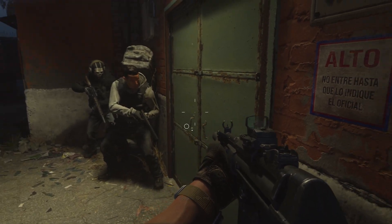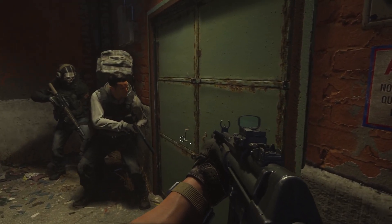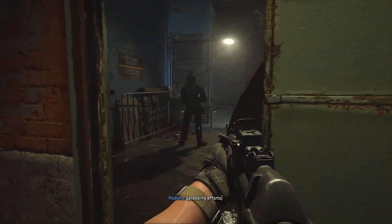Hey guys, Lodocus here with the Achievement Guide for Call of Duty Modern Warfare 2. This one is called Backpack Guy, found on Mission 12, Prison Break.